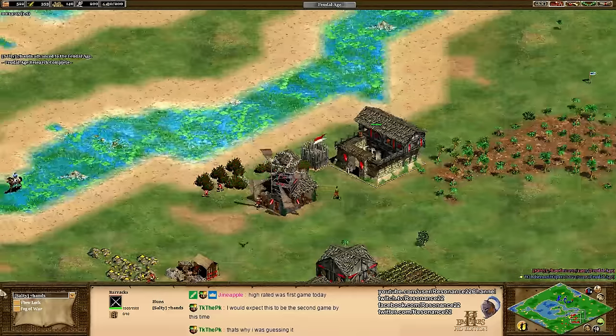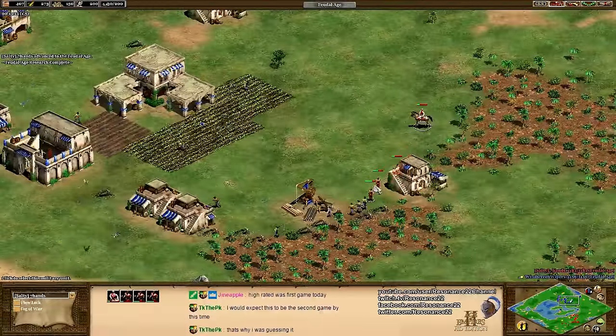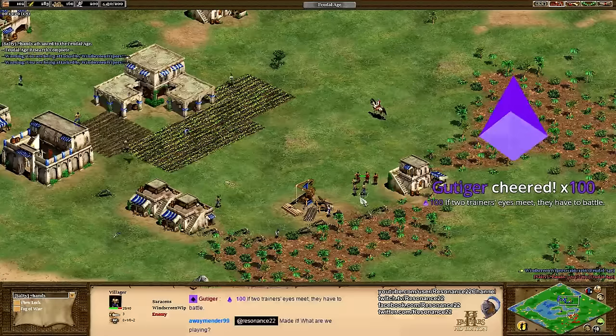In a 1v1, Mamluks are a little bit less absurd because you're not going to have access to a stable trade line between your allies, making the gold cost a significantly higher risk.